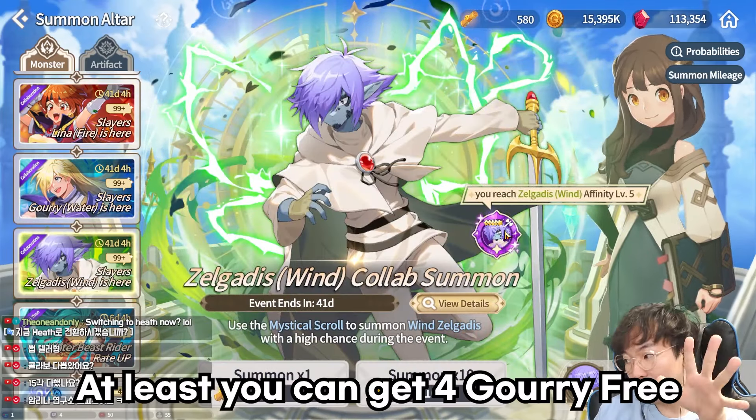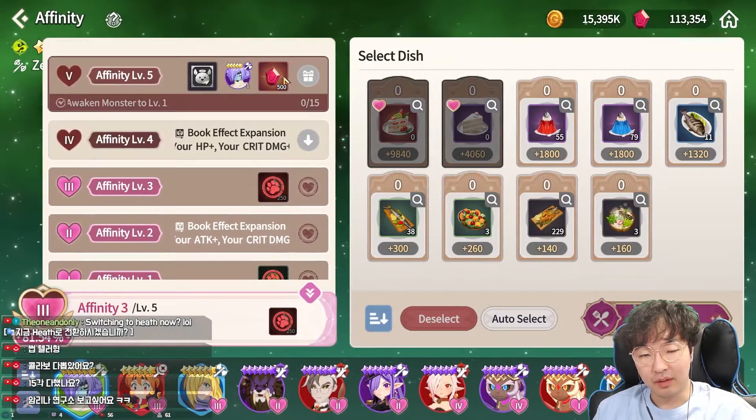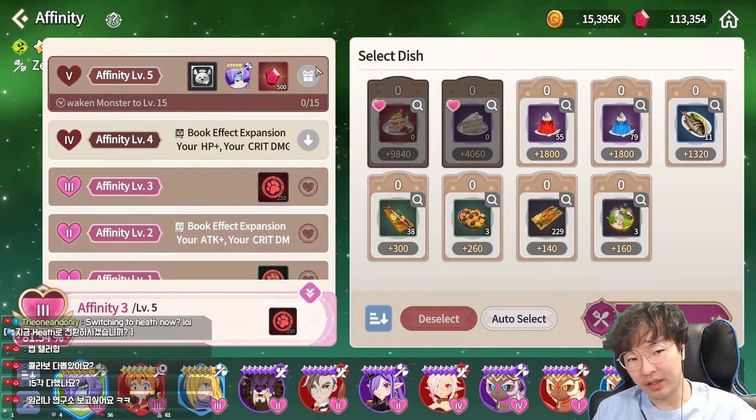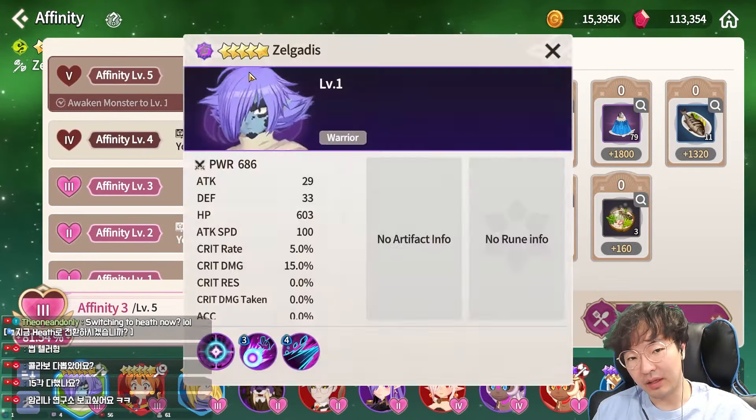There are three collaboration monsters, and each monster has an LD attribute. If you want to get that, you need to make them fully awakened — that means five Boom level and max affinity. If you make full affinity and full awakening, then you can get the dark or light monster.